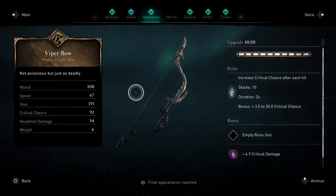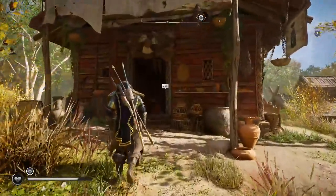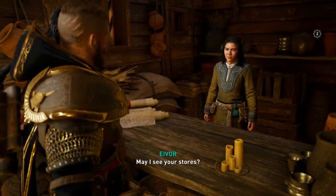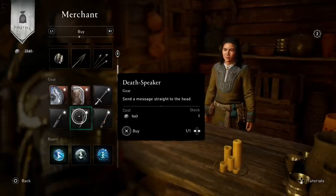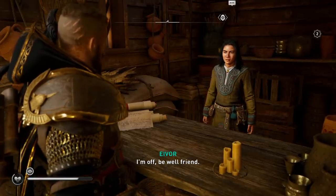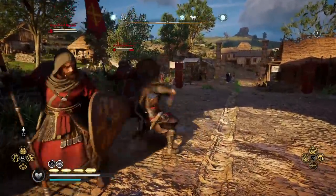A very important piece of this build is the Viper Bow, which increases your critical chance after each hit, stacking up to ten times for two seconds. In the midst of battle you can get up to a plus-30 critical chance, which is huge for a critical chance build. It's also incredibly easy to get — available from any shop, including the one you create when upgrading your settlement. Not only does it increase critical chance from ranged attacks, it counts for all your weapons as well.